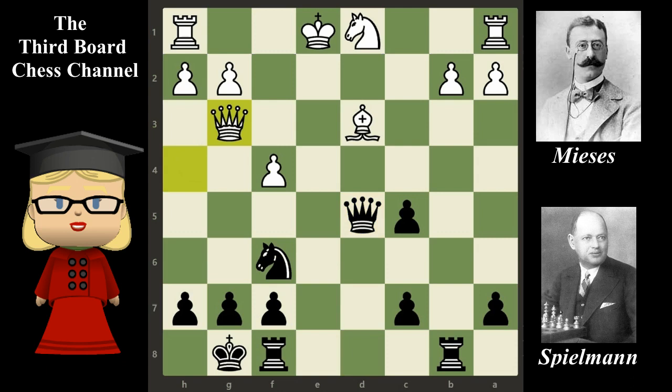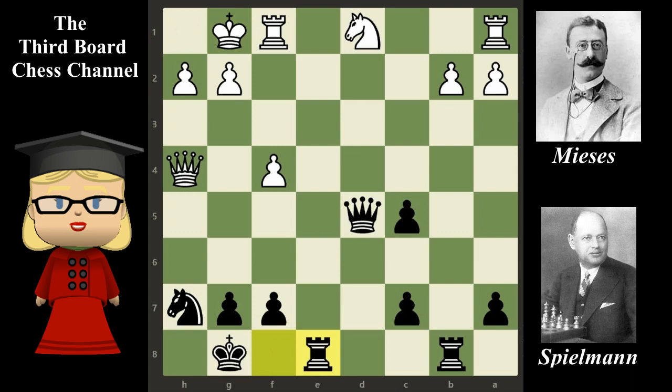But apparently, Jacques Mises did not understand how delicate the position was. This queen move put white's king in too much danger. Stockfish advises simply to throw away the d3 bishop, sacrificing it for the pawn on h7. For example: bishop takes on h7 check, knight takes bishop, castles — protecting the white king with urgency — rook from f to e8, and the position is equal.